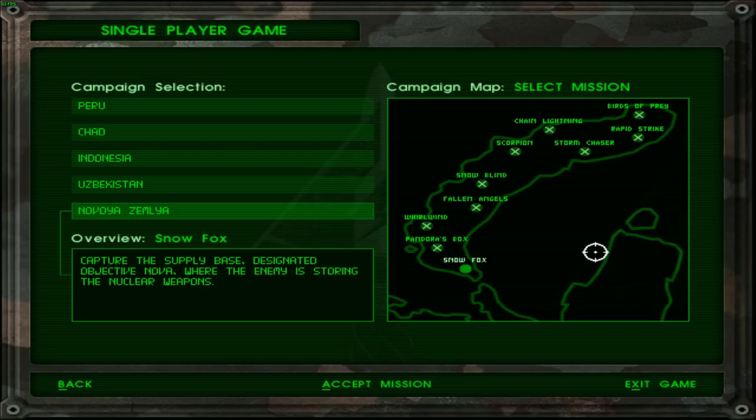Greetings fellow things, welcome back to Delta Force. Today's mission is the final mission of the Novaism layer campaign, as well as the Delta Force game, and it is Operation Slow Fox.